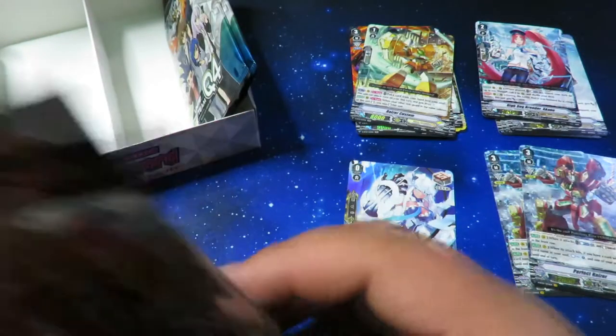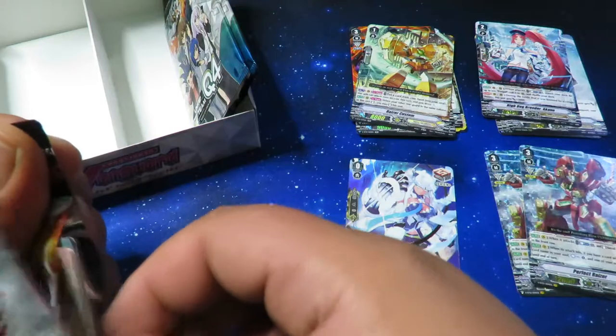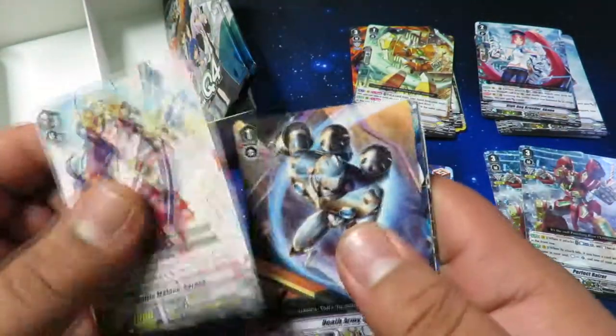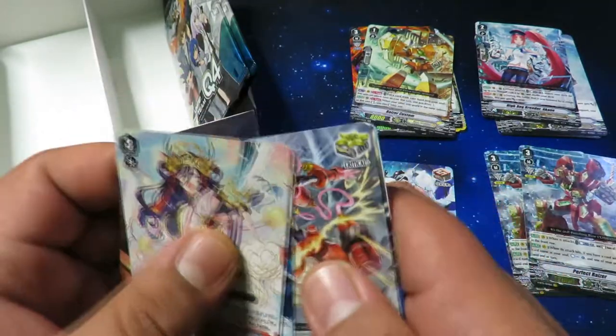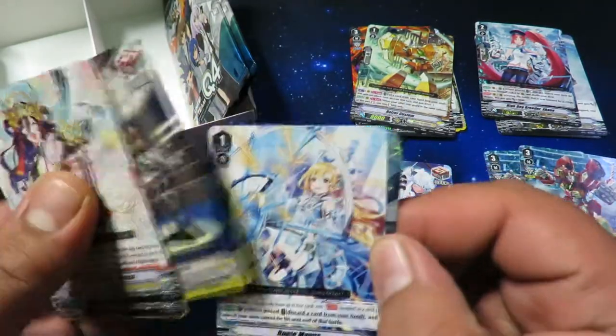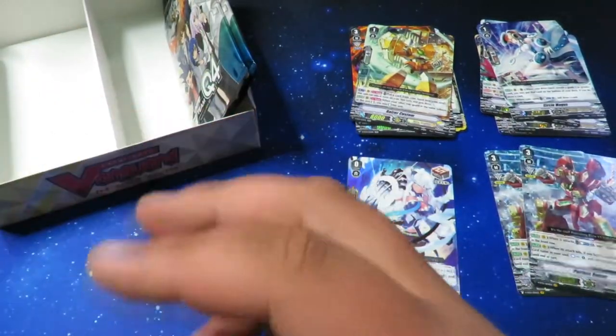So we got two more triples. It's crazy that all our triple rares are at the end of the box. We got another triple in this box — Three Minutes, Huge Magus and Circle Magus, very cool for OTT. Two more packs.